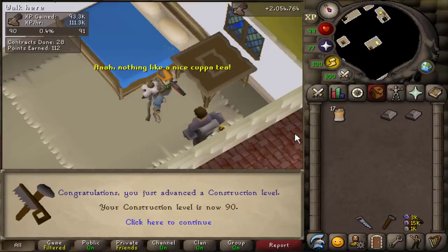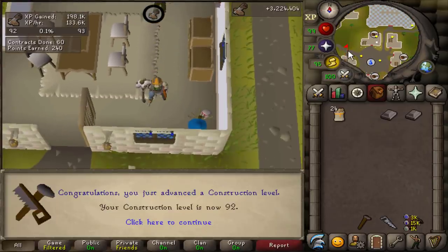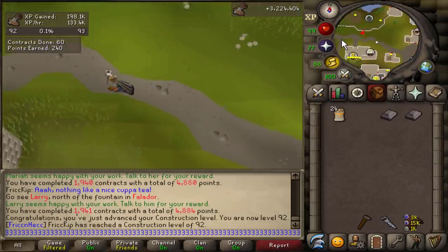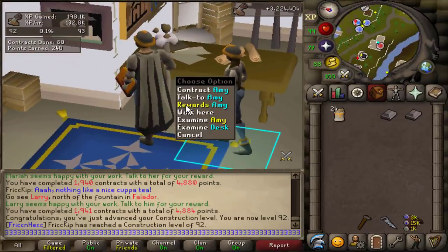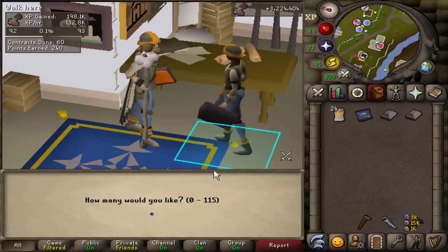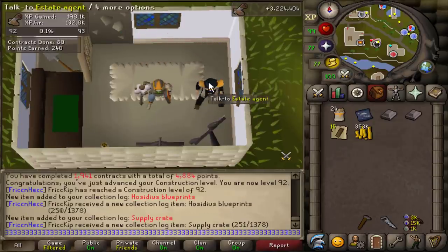Level 89 con, 90, 91. That is level 92 construction. In celebration of this milestone, we're going to complete the Mahogany Homes collection log. It's like I spend all day doing construction just to get a two-second clip for the video. Here's something I can actually show you — we're going to buy the Hosidius blueprints for 2,000 points. As you can see, I have way more points than I'll ever need, so let's buy the blueprints and also a supply crate for the collection log.